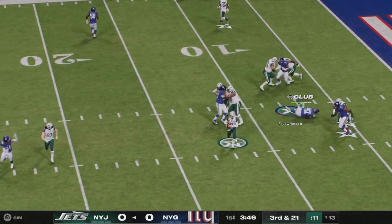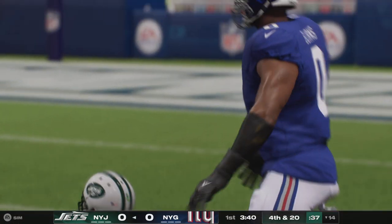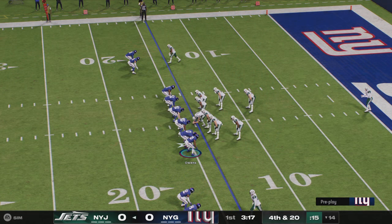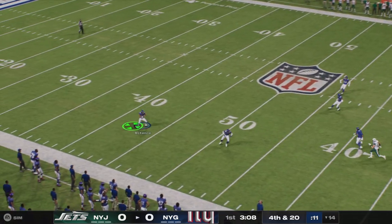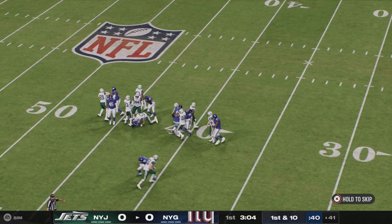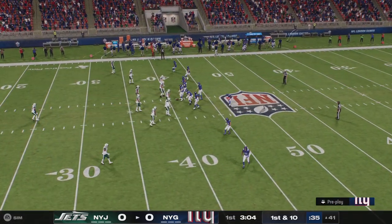Rodgers, buying time to his left. No sack — he gets back to the line of scrimmage, but it will still bring up a fourth down. One of the things we talked about coming into this was we're never going to question his fight for all four quarters. But ideally you want him fighting for big plays and first downs early, not just to get back to the line of scrimmage. A good punt, but a very strong 14-yard return, and the Giants will begin this drive in good shape, first and ten.